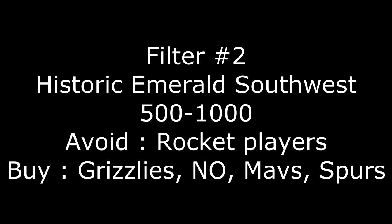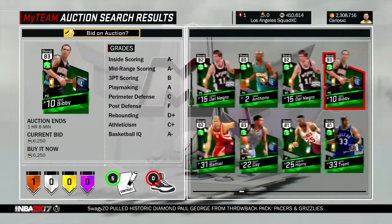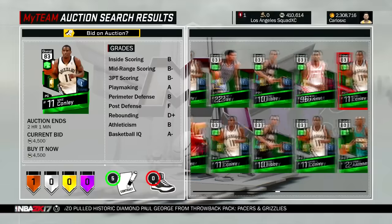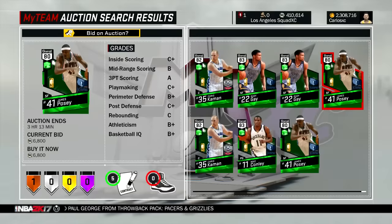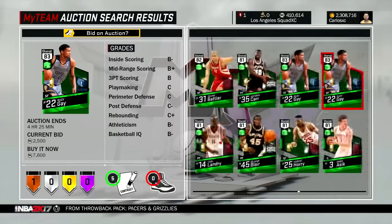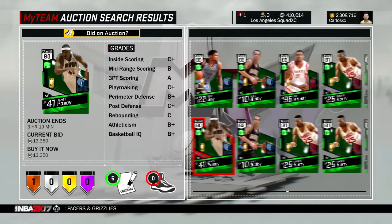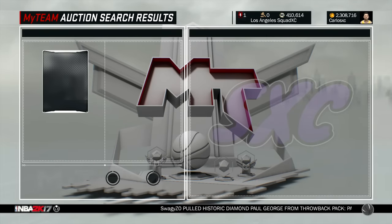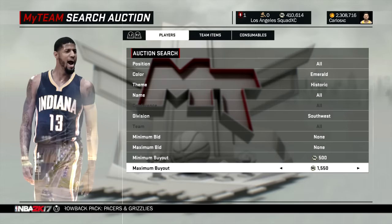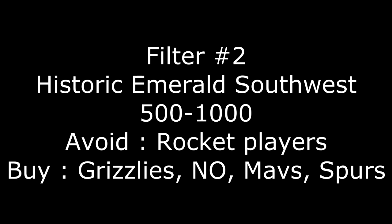Next we have a filter that not everybody uses — the Historic Emerald Southwest players filter. You want to do 500 minimum to 1000 maximum, and any time you see a player, buy it right away. The main cards you want are the Grizzlies players, since everybody is still opening those packs. You also want the New Orleans players, the Mavericks, and the Spurs. If you want to keep it simple, just go 500 to 1000 and buy every card that pops up. This filter isn't as common as the others, so use it now to make MT.